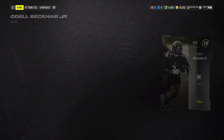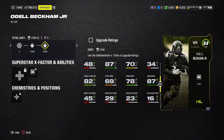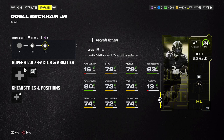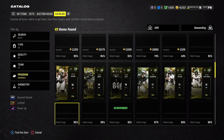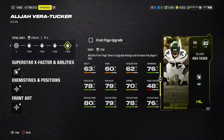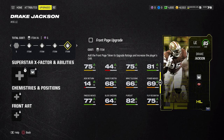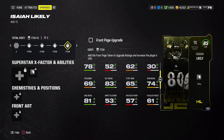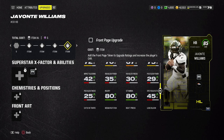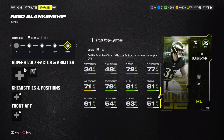Now for the best part — the players! Starting with the free Odell Beckham card: once they fix the glitch and issue the upgrade tokens, OBJ will eventually reach 84 overall at wide receiver. It's wild seeing him as a Baltimore Raven. The 79 overall front page players you pick from the field pass — upgradeable to 85 overall with tokens — include Elijah Vera-Tucker (RG, Jets), Kobe Durant (CB, Rams), Drake Jackson (LE, 49ers), Isaiah Likely (TE, Ravens), Javante Williams (RB, Broncos), Caden Ellis (MLB, Falcons), Reed Blankenship (FS, Eagles), and Wan'Dale Robinson (WR, Giants).